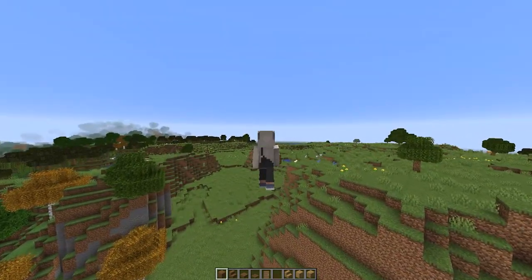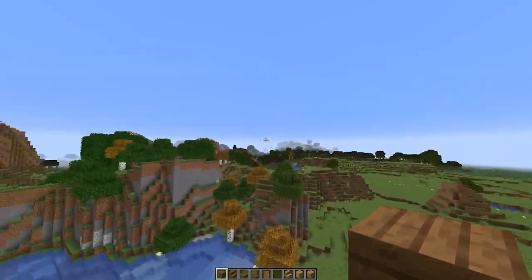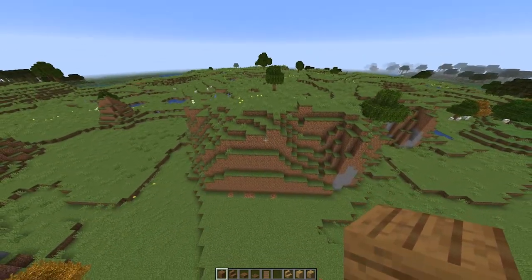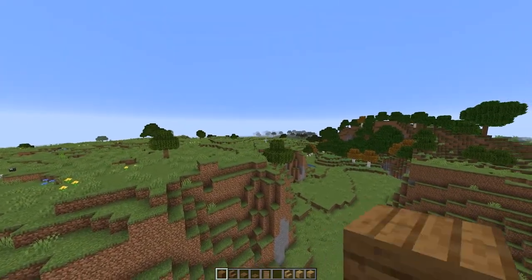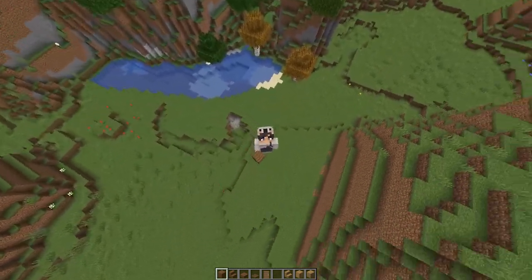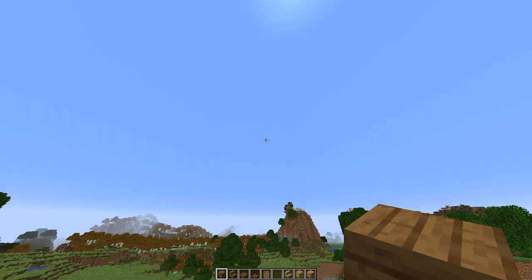By the mountain, if you really like this seed, there's a swamp, a taiga, an awesome big forest, some mountains, a birch forest, and this awesome mountain area we will be building in, plus a witch hut. I'll give the seed in the description along with the coordinates for this little mountain.